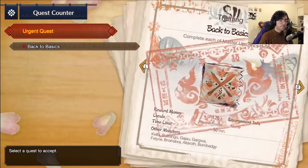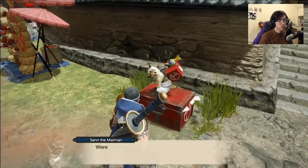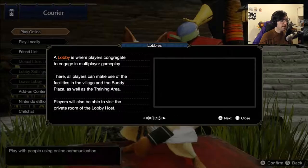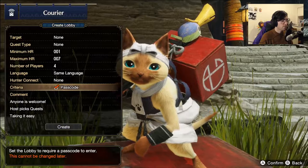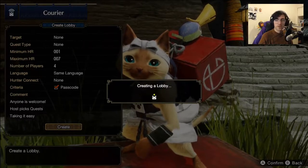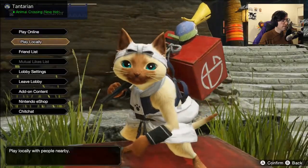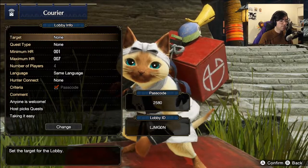Now we're going to accept 'Back to Basics.' But first, if you guys are absolutely dying to get online, we can talk to Senri the mailman. Just hit play online, find a lobby or create a lobby, and you can put a passcode in. We punched in a passcode of 2580. We also have lobby settings which gives us a lobby ID right under our passcode — just give that to your friends and they can punch it in. You'll be playing with them in no time. He also gives you all of your add-on content if you happen to get the DLC.